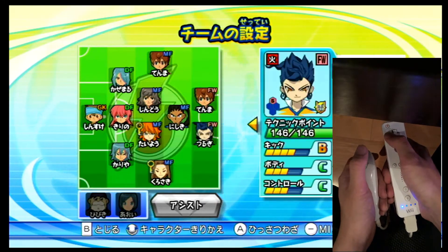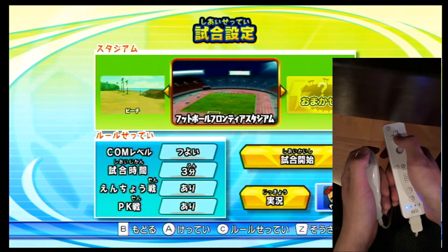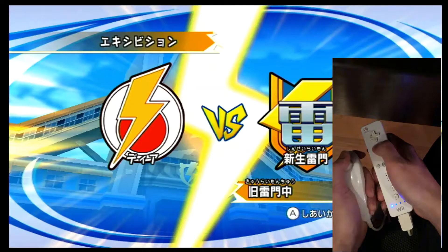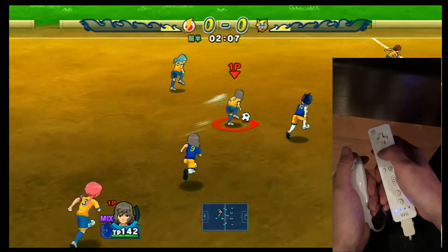So this video is only going to be about how you're gonna play competitive Inazuma Eleven online. The first thing you definitely want to know how to do about this game is called Dash Cancel. I'm not going to talk about the very fundamentals of this game like how you do everything or how you use Hisatsuaza. I'm just gonna do a very easy trick to help you score against a human player.